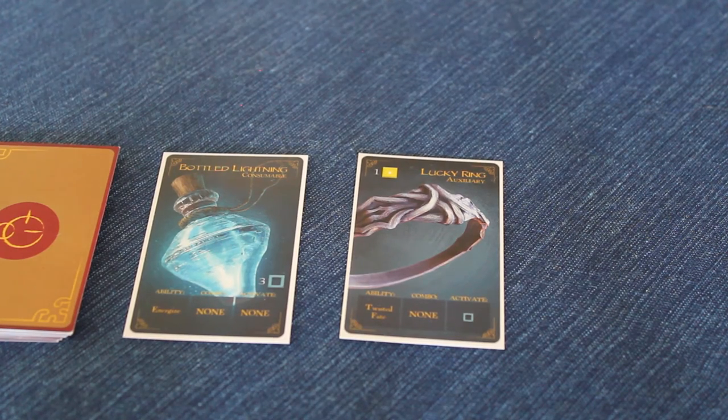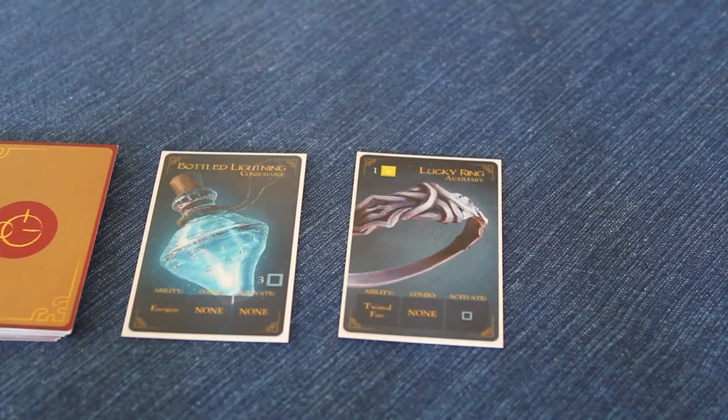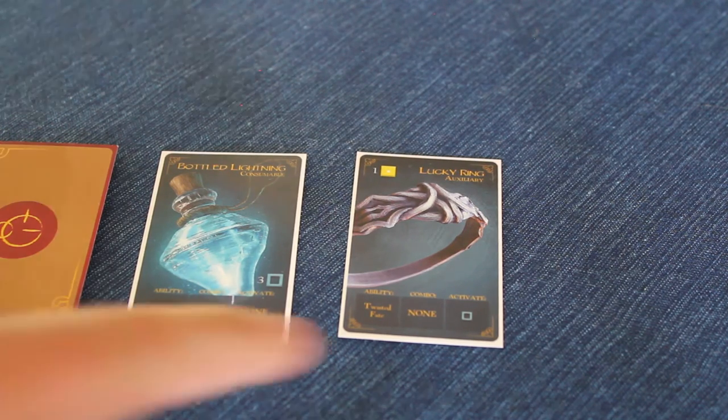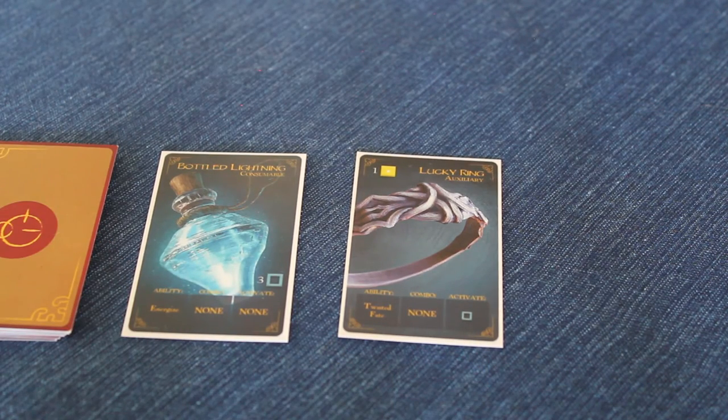Some of these abilities have their own set combos and activation costs. In the case of the Lucky Ring, players gain the ability Twisted Fate, which allows them to change the face of any one die rolled to a face of their choice. It is used as a free action, and it requires no combo, but does require an energy to be used.